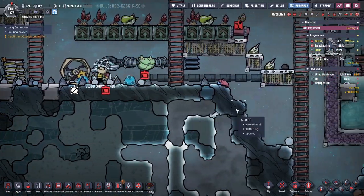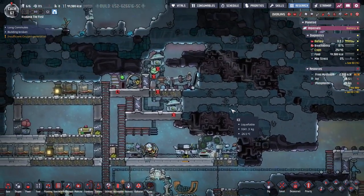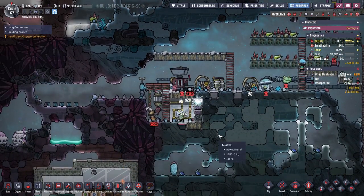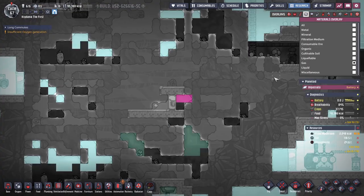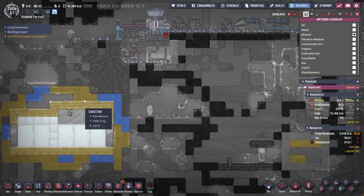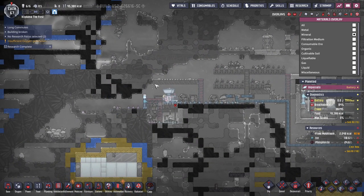I would like some more igneous rock. What does it look like again? Igneous... I'm gonna grab most of it. It's just granite probably down here somewhere. Granite — it's kind of the dark gray. Igneous is this one. So there's igneous up here and a little bit more right there, but not a lot. So we'll just build granite insulated tiles here.